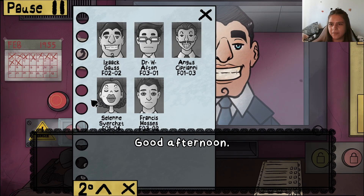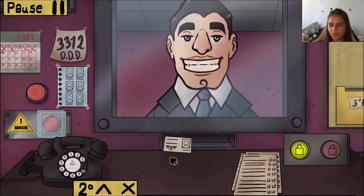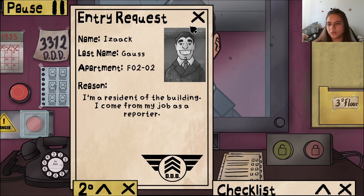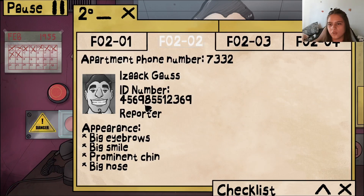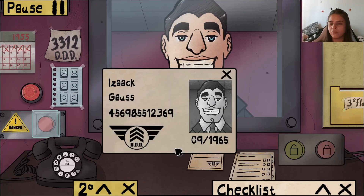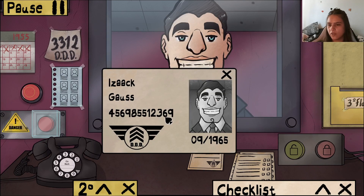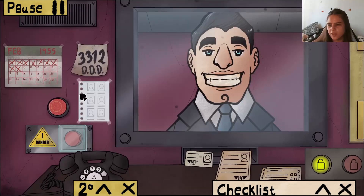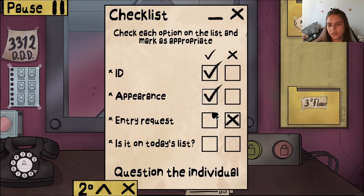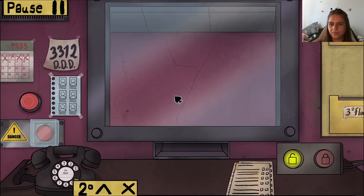Isaac Goss, 1965 — and it's 1955, that checks out. Floor two room two, reporter. Big eyebrows, big smile, prominent chin, big nose — looks right. ID: 456985 5, 12369. ID checks out and he's on the list. ID right, appearance right, entry request complete — everything in order. See you man.